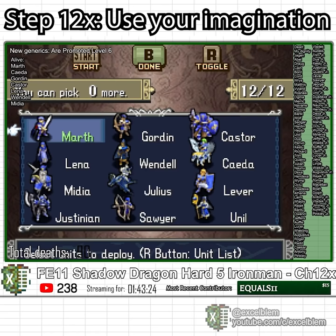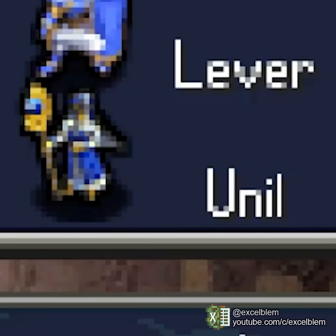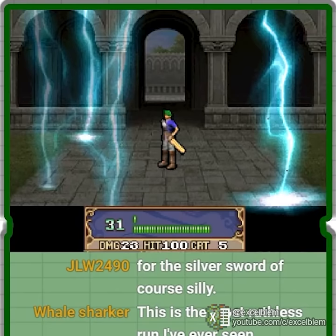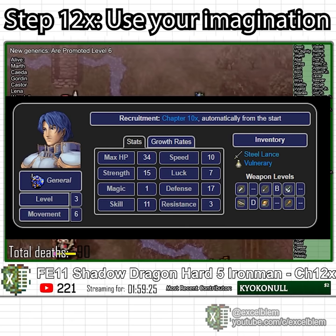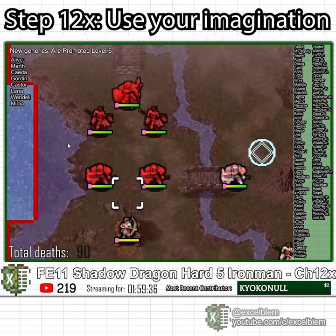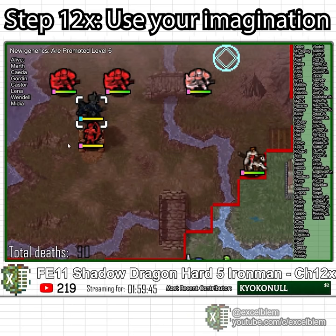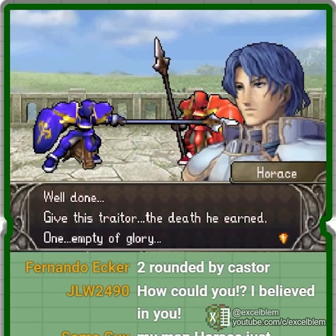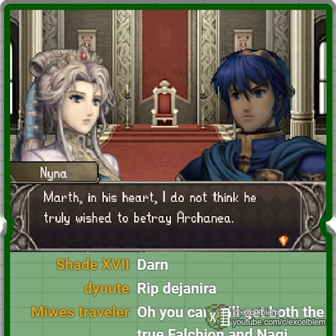Chapter 12X is the second Gaiden chapter, and the typical entry fee of around two dozen souls is easily met, given that I have just entered the third generation of generic units. Using the second Master Seal from the previous chapter, I promote Gordon into a sniper. The chapter offers the possibility of recruiting Horace, a mediocre pre-promoted General. I conclude that recruiting him for a single Steel Lance is not worth the trouble, so I kill him for XP — provoking his squad by pushing a generic into their attack ranges — and inform Princess Nyna of the bad news. I don't feel like making a death reel for all the generics this time, so please just imagine all of them dying instead.